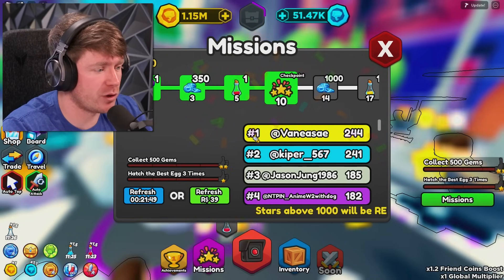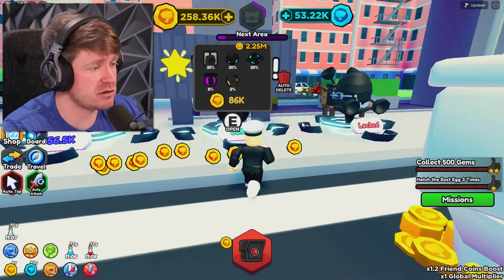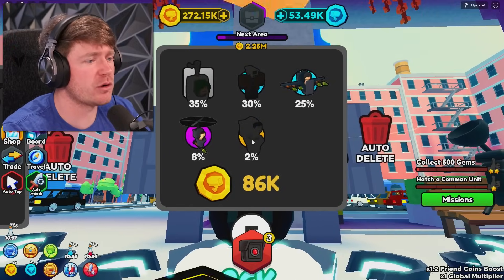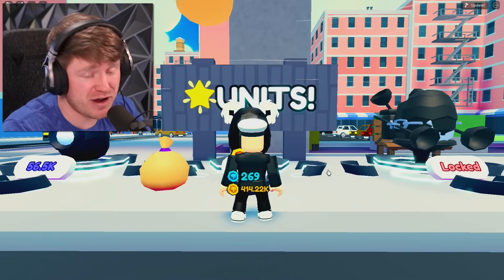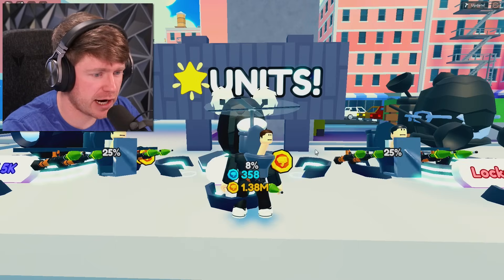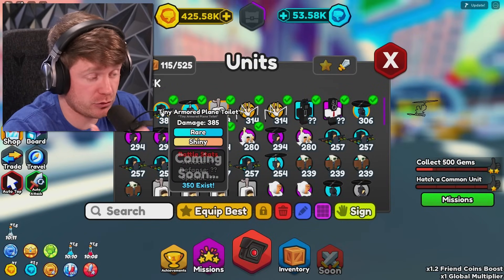We can collect some more of these and do some more upgrading because we're at tier 10. For this next egg it costs about 86K, so let's go ahead and open three of these. We got an 8% and there's a 2%. We need a 2, a 30, and a 35. We got the 30. By the way, I've been pulling some shinies out of these eggs — if we look at my team I got a tiny armored plane toilet that's shiny. I am not complaining.